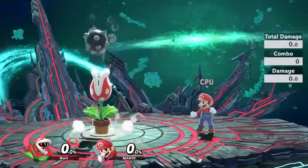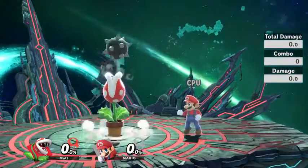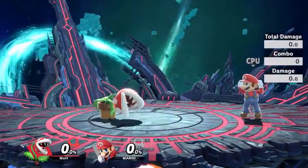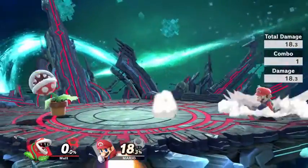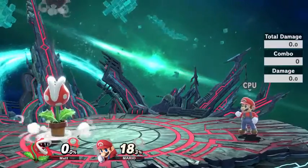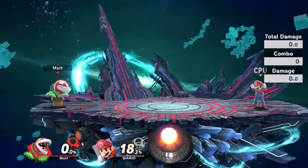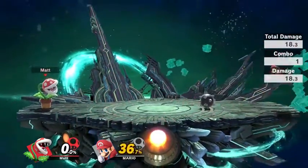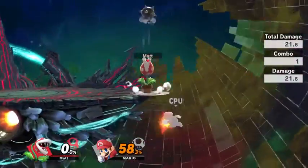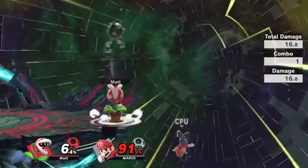First, its neutral special — Ptooie. If you hold down the B button, it'll just keep spewing out that little spike ball. You can push left or right and it'll shoot out the ball. If a ball is still in play, you'll just get that animation because you can't have two of them out at the same time. The ball does quite a bit of damage and it doesn't go very far unless you throw the ball as it's coming down — then you can toss the ball almost the entire length of Final Destination.